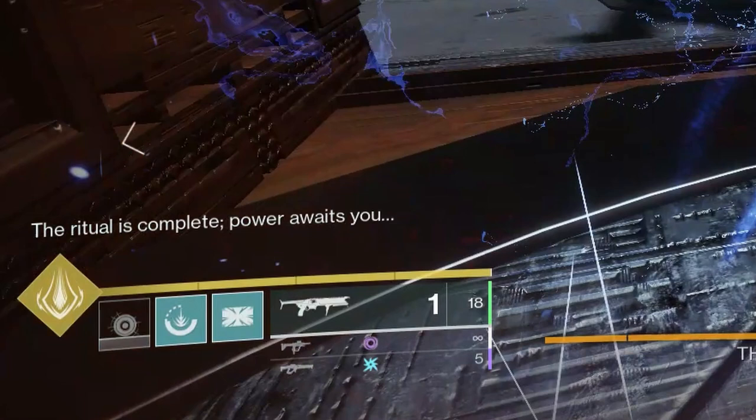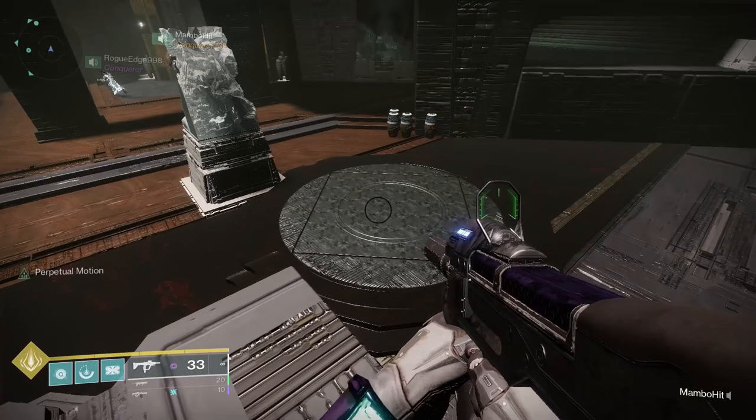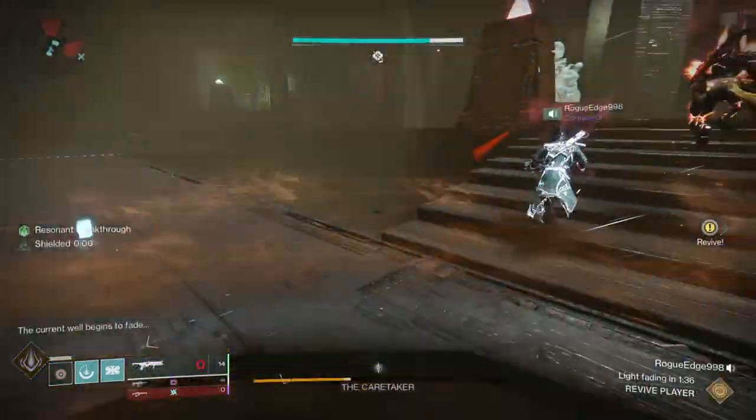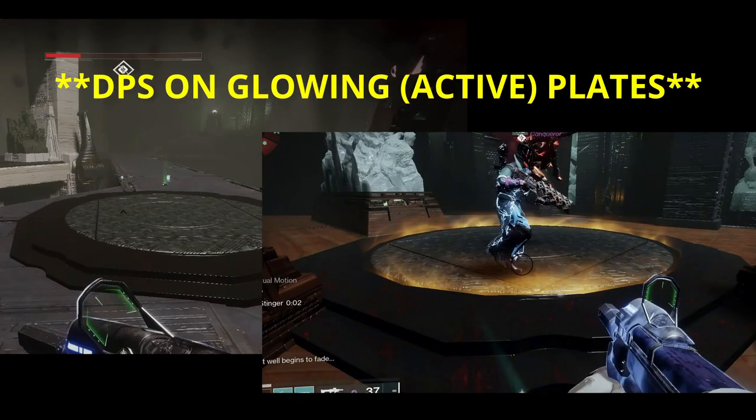Once all symbols on the obelisk have been completed, you get the spiritual completed message. Now it's time for DPS. Each floor has three DPS plates — here, there, and there. As a team, you'll need to move around from plate to plate. Plates all start off as idle, but then they glow, indicating you can do damage inside that plate.